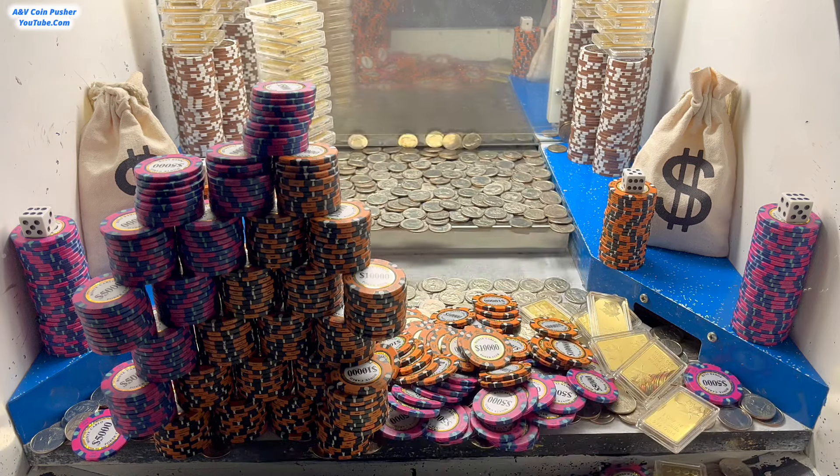I'd much rather have the loot chute super piled up than not piled up at all, because the more piled up it is, the more money we're going to win. Should we put a whole bunch of quarters in there using that skill stop button? I feel like that's a pretty good idea at the moment. Those white dice that are on top of those towers — if we can somehow win those out of there, we'll get to roll those at the very end of this game, and whatever they land on, our winnings will be multiplied by those numbers.